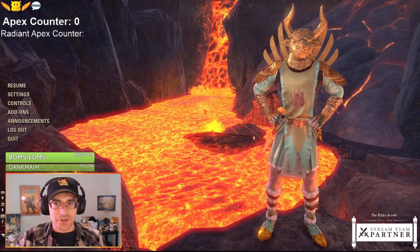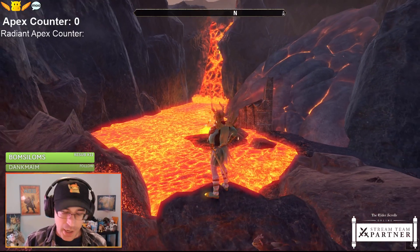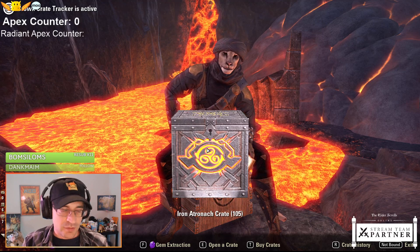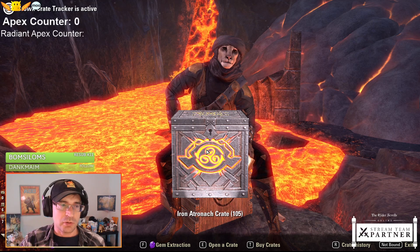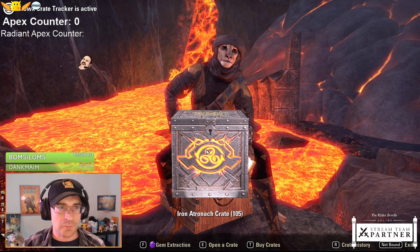Welcome everybody. I'm JharEllis and today I'm going to be opening up 105 new Iron Atronach Crown Crates. They just arrived a couple weeks after the launch of Blackwood and they're themed around Iron Atronachs with a lot of lava and fire type of feel to them, and we'll open 105 up.